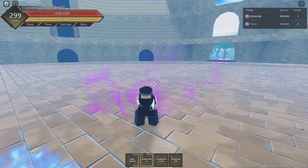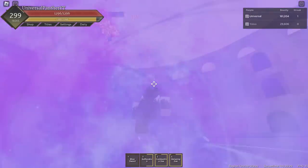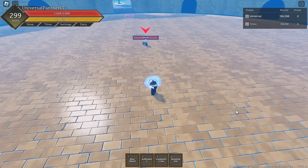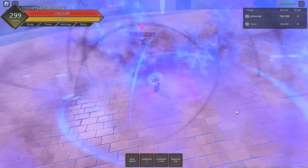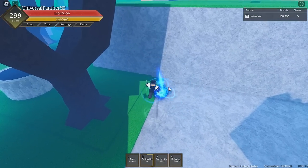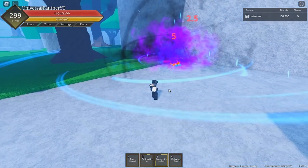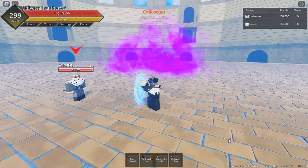The third move is Combustive Gas — a very slow projectile with large AOE. This move is blockable but leaves behind a cloud of poisonous gas which slowly damages your opponent over time. At max level this move deals around 125 damage, not including burn, and the cloud lasts a while.